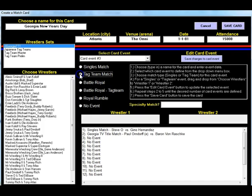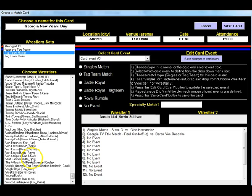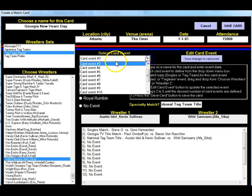For our next match we'll go to event three. I'm going to make a tag team match — go to Tag Team. For this one we're going to take the team of Austin Idol and Kevin Sullivan as the face team, and they are going to challenge the Wild Samoans, who are the national tag team champions. Click and drag. For the specialty match detail I'm going to put National Tag Team Title. We'll hit Save.